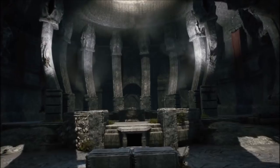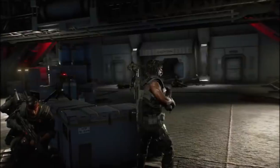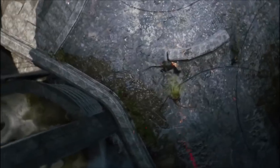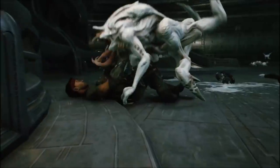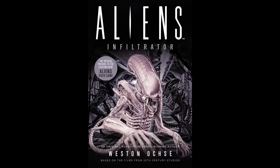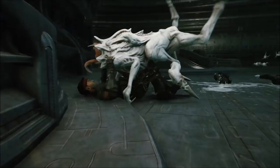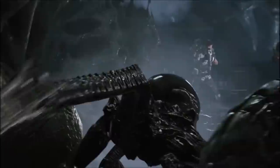The new trailer showcases some new and different action from the game, including much more xenomorph carnage and some closer looks at the creatures we'll be encountering. There's also a brief look at a mysterious new creature. I thought at first this may be one of the creatures from the prequel novel Aliens Infiltrator, but after skimming through some descriptions in the book, it doesn't seem to quite match any of the aliens from that story. It must be something we haven't seen yet. Either way, I'm excited to see more of this creature and all of the other surprises this game may have in store.